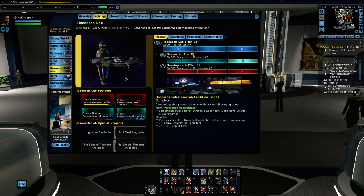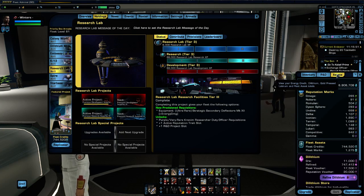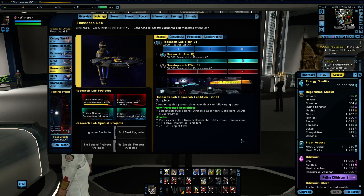In order to make any purchases from your fleet, you need two currencies: Fleet Credits and Dilithium. Dilithium ore is not usable — it has to be refined into refined Dilithium. You can check your Dilithium by opening your inventory with I and clicking on the Assets tab. You need refined Dilithium in order to make purchases from your fleet's holdings.